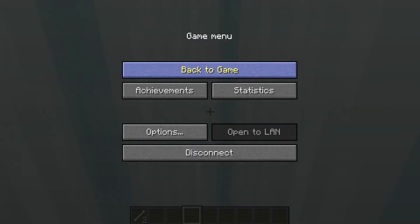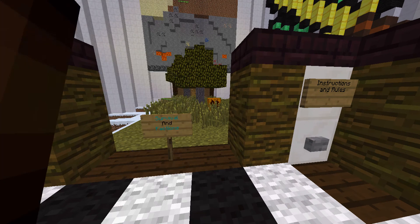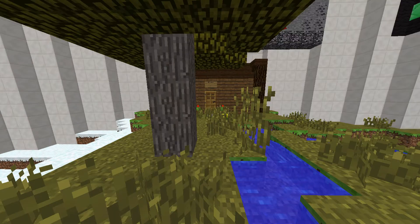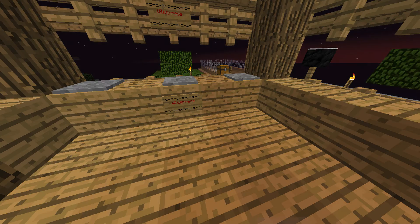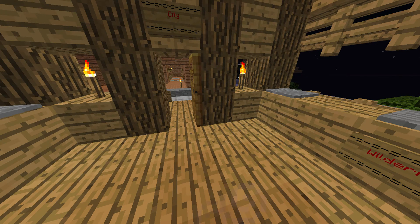The way this server works is the survival and factions have a factions plugin, if you want to do faction raiding and stuff. But they also have WorldGuard, so you can pay an amount of diamonds and get your land WorldGuarded so that no one can grief you. The reason it costs diamonds is so that it's not OP — not everyone always does it, but it works perfectly great.